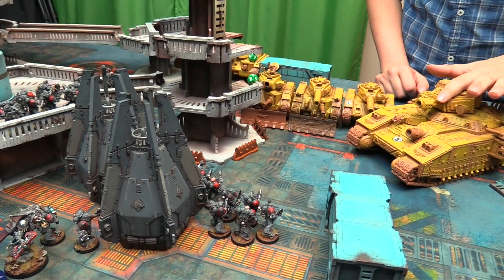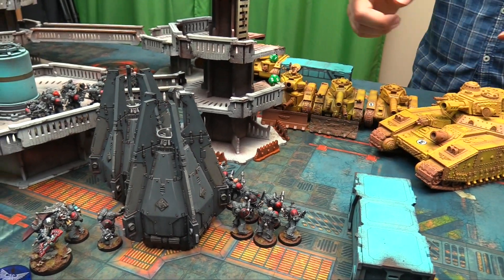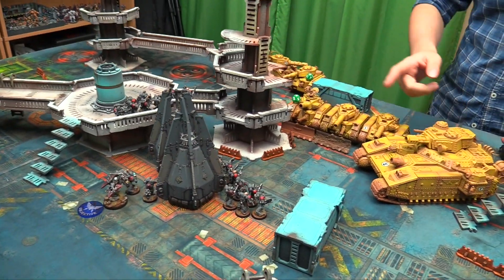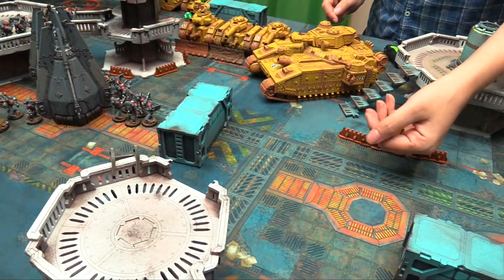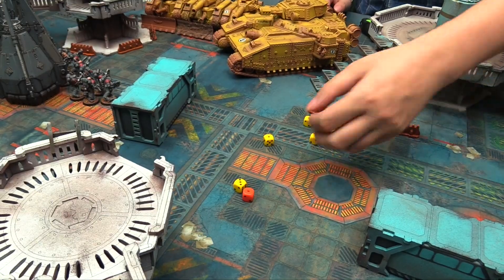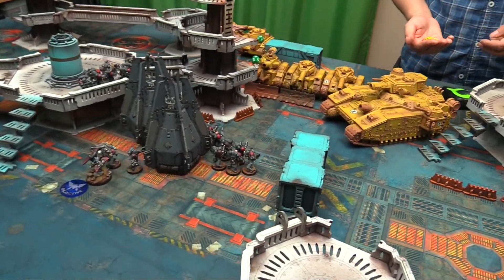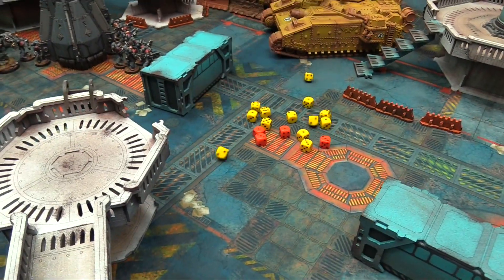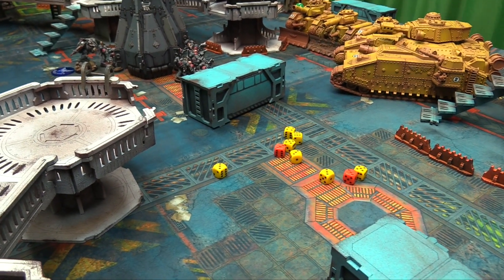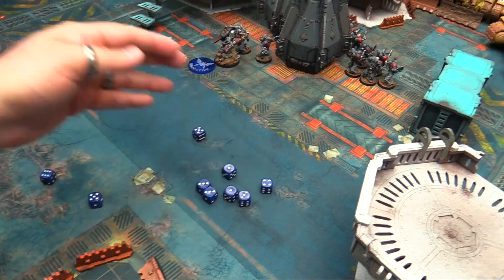The demolisher cannon gets 5 shots hitting on fours — limited hits. Lascannons target the drop pod. Flamethrowers auto-hit the infantry for 17 hits — 9 saves needed on 4+. The infantry squad fails 5 saves and loses 5 models. The demolisher cannon gets D6 shots and scores a couple hits with minus 4 AP, killing 2 more marines.